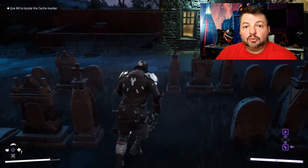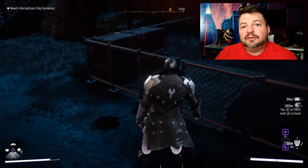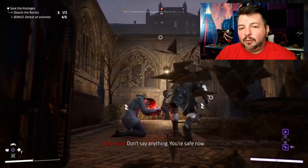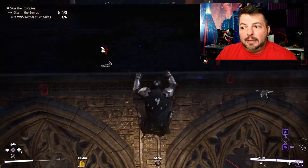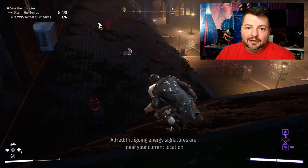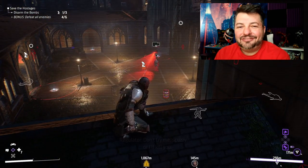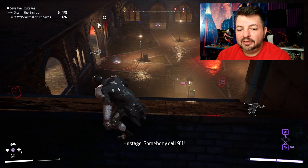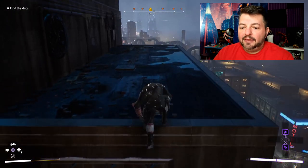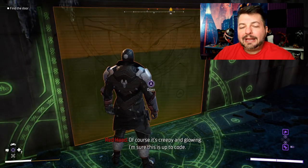We find out that Cobblepot has been kind of working with the Court of Owls, but they don't like him — his family history goes back to the creation of the Owls and they never liked the Cobblepots, so any chance they get to burn him, they do. That's why he hints the room is bugged. You go around and find all the bugs, dismantle them, and then he tells you about the Court — though that's going to come back to bite everyone later.